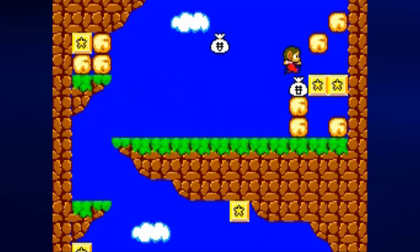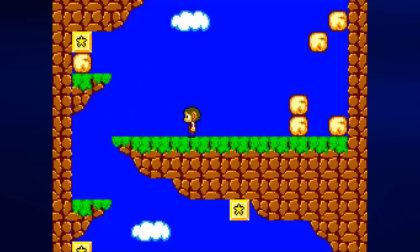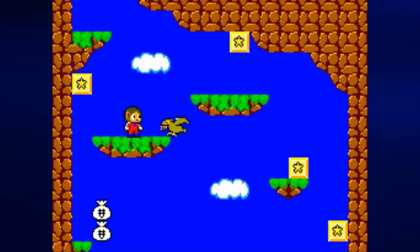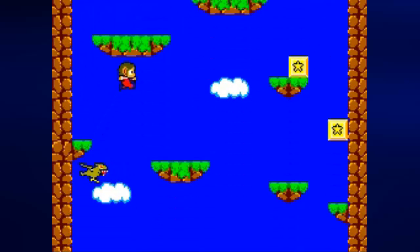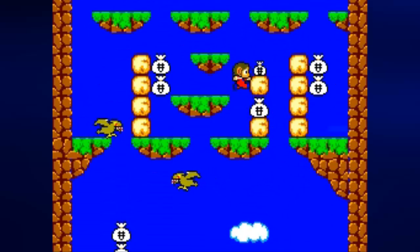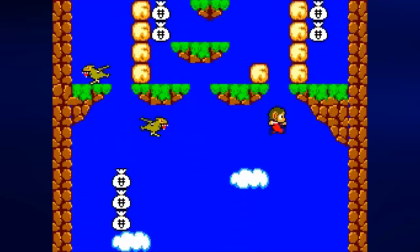You definitely want to get as much money as you can, not only to purchase stuff in the shops, but also for the not-so-obvious continue code. There's no continue screen in this game, just like Mario. Whenever you die and reach the game over screen, you want to hold Up on the control pad and press 2 at least 8 times before the music stops. Then the game will reset and you'll be back to where you were. But you must have at least $400 for this cheat to work.